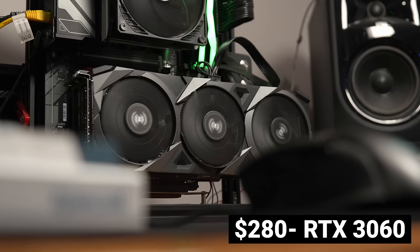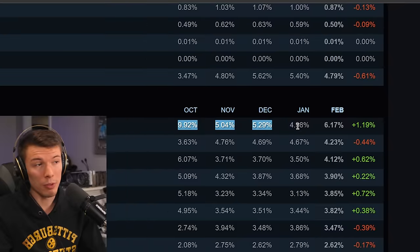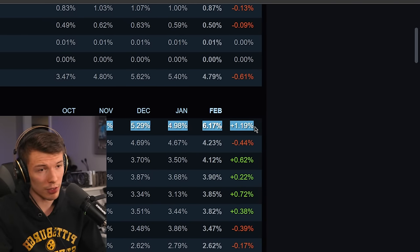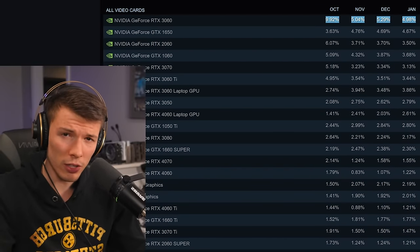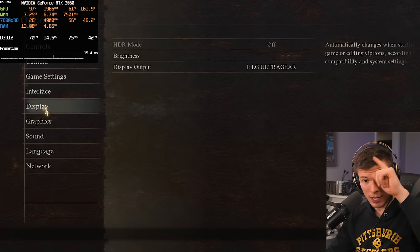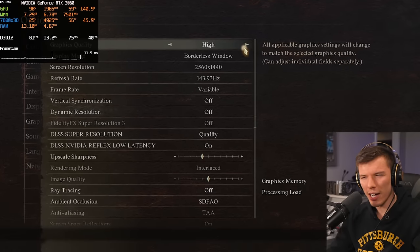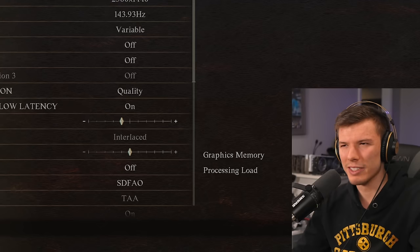The first graphics card I'm starting with is the RTX 3060. This is the most popular graphics card in the world according to the Steam Hardware Survey, so this may be very applicable to many of you. Jumping into the game on the RTX 3060, there's only a low and a high preset, which is odd.